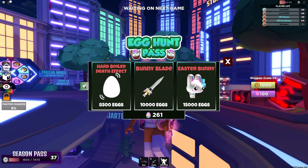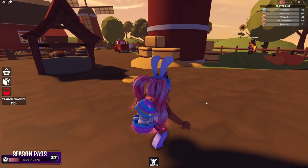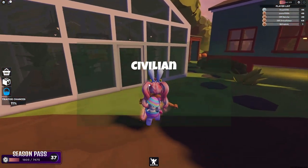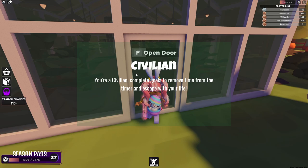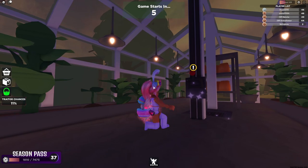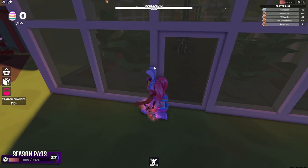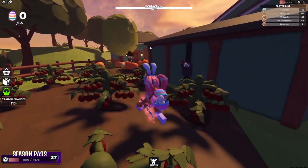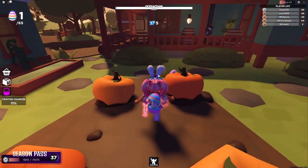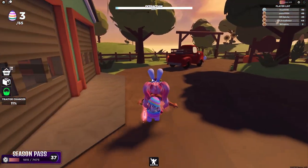Look how expensive these little items are — 15,000 eggs! So far I have 261. I heard that this map is the easiest to collect Easter eggs on. I keep pressing E instead of F for some reason. I'm going to collect eggs and skip tasks because I want to have enough time. I'm purposely in a smaller map today so it might be easier to collect, since our ultimate goal is to try and get all those items.